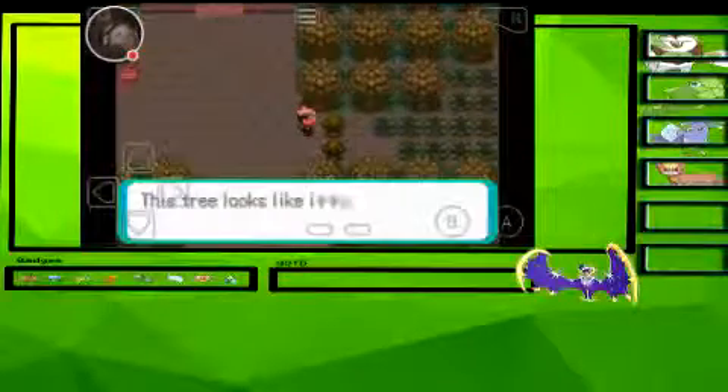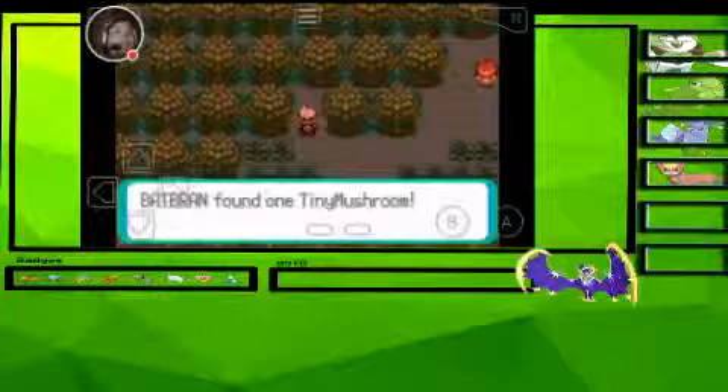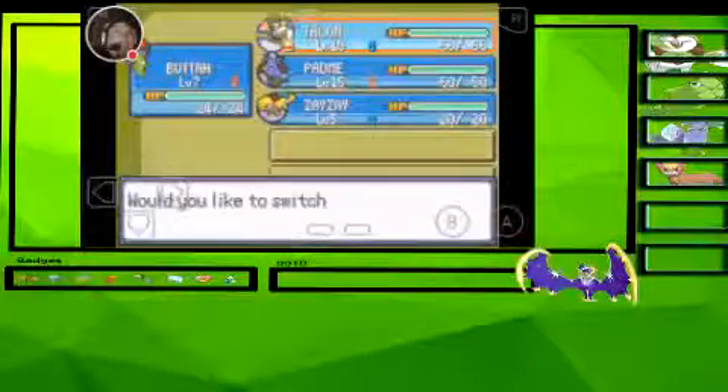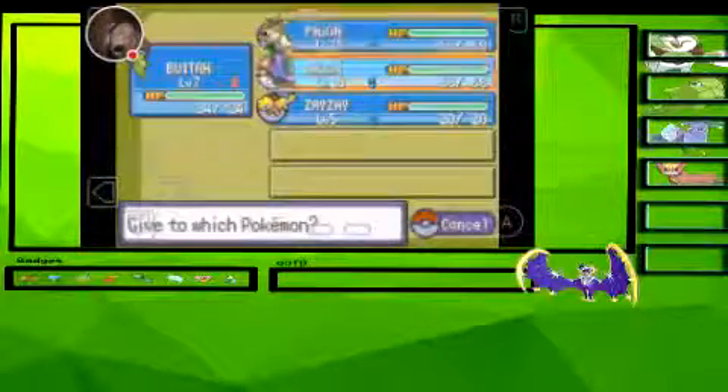Back to Mr. Briney's. I'm gonna use Cut here. I think this lady will give me a Miracle Seed. Oh, a Tiny Mushroom — I could probably sell that for some money. Thank you for that, because I'm probably gonna attach that. Let's give the Miracle Seed to Talon, and the Quick Claw we'll give to Padme.